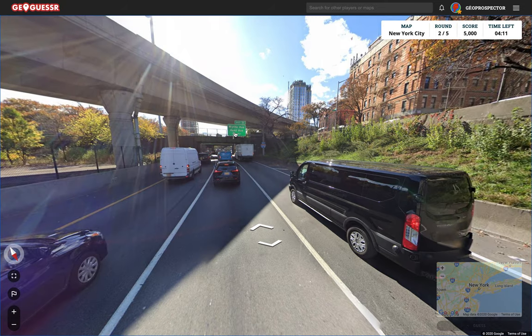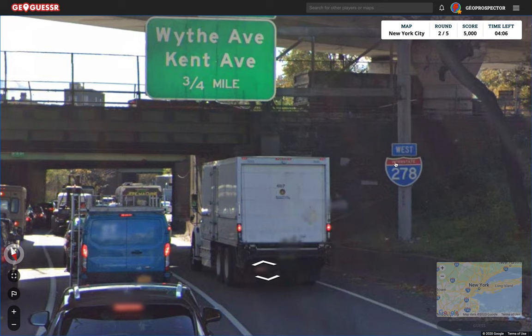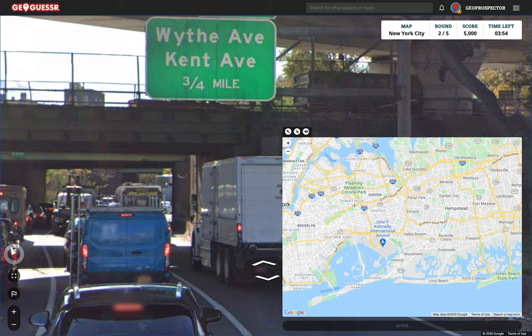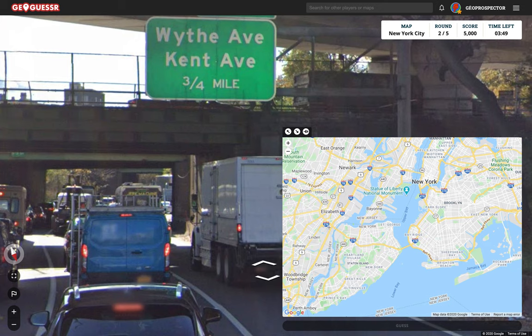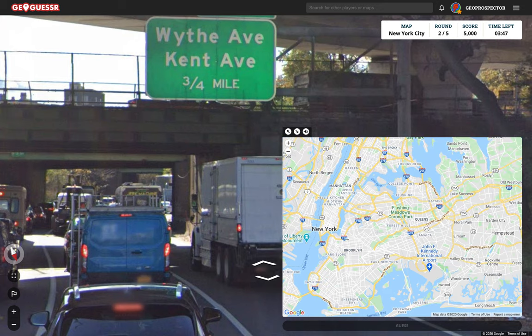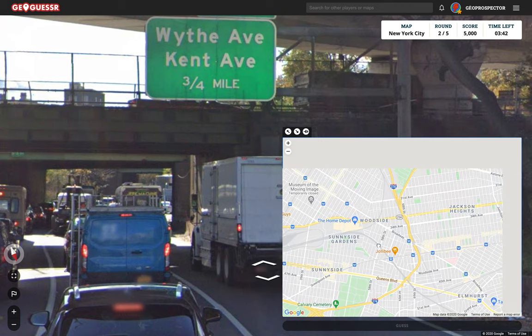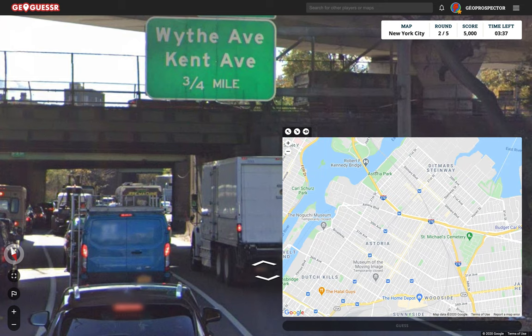So what do we have here? Wythe and Kent. This is west on 278. 278, Wythe, Kent — that's the next exit. So let's get in there and see if we can spot the 278. There's the 278. In fact, it goes all the way from New Jersey here through the city, up into Queens. Does it carry on? Yes, it does. So it could be anywhere. We're currently going south, so south and west.